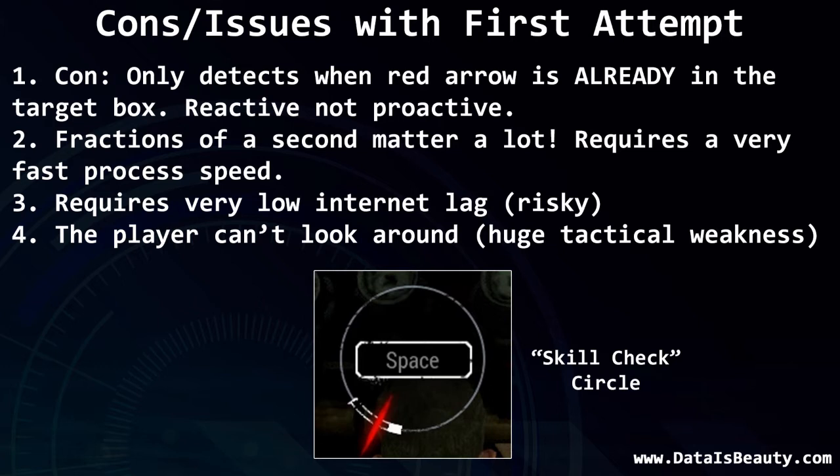This method also needed to process screenshots very fast, because you have fractions of a second in which the red line is over the hitbox. Another negative was that while using it, you need to hold perfectly still so you don't change the number of white pixels in the frame — if you look around and change the background, you could easily mess up the script. This prevents you from looking around for the monster, which is a significant tactical weakness in the game.